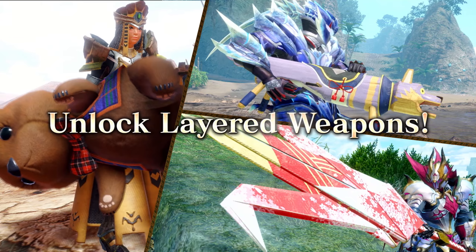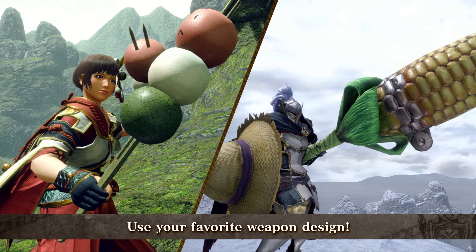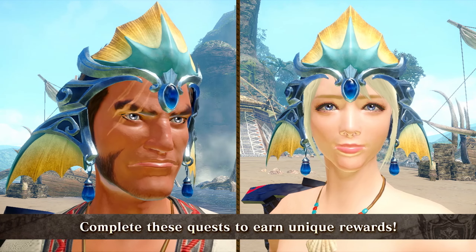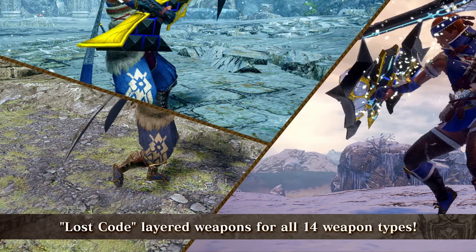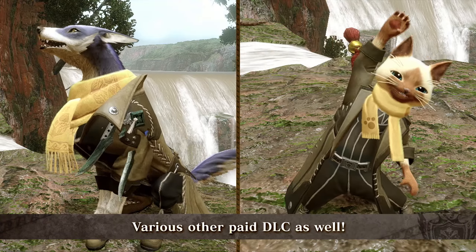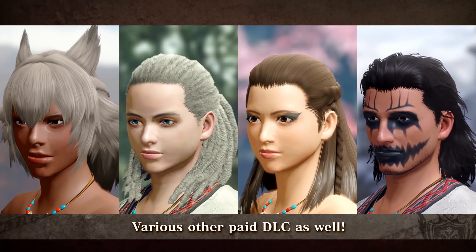New event quests as per usual. And layered weapons being possible — the new afflicted and maybe some of the new monster parts will likely be used for this. I can now finally use Astalos layered weapons, which I think are really cool, and still be meta. They also revealed a pay-to-win layered weapon DLC if you want to stand out amongst the crowd, which makes sense — other games did this kind of stuff, bound to happen here. Layered weapons, but DLC that you have to buy.